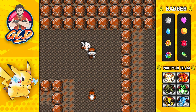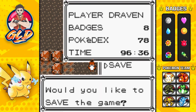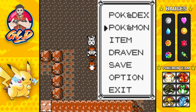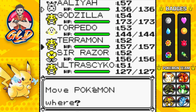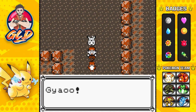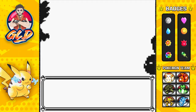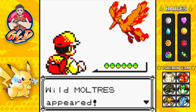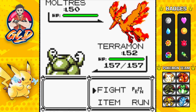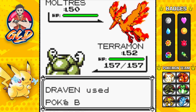So here's Moltres and like always we're gonna save the game. We're gonna throw six Pokeballs at it to test a theory - if you leave it unharmed, can you capture it? I'm actually going to be using Terramon this time because it's a tank. So here it is guys - Moltres, the fire bird type Pokemon.